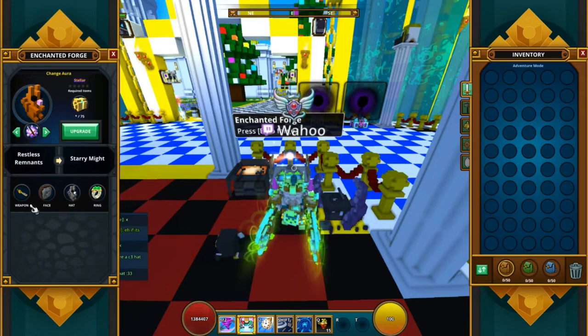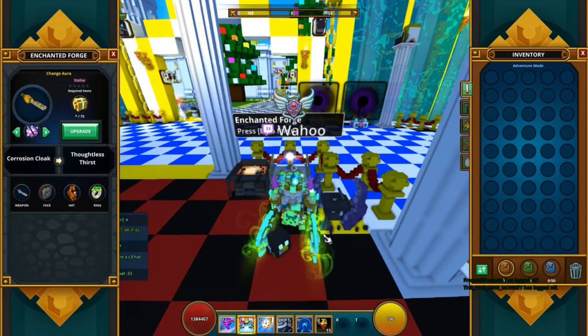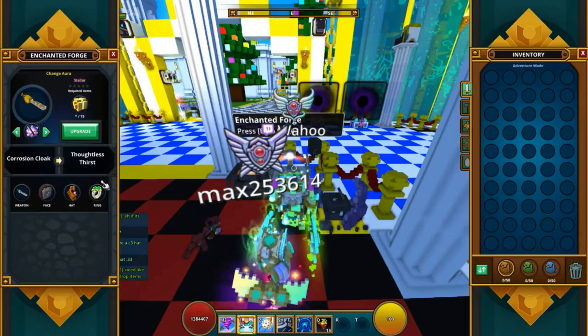For the weapon, I went with the Corsain Cloark, and that's the one that makes it drip down here. It doesn't fit 100%, as you can probably see — it has a little bit of a clunky look around them, but they're pretty cool to be honest. I really like them, both of them there. Pretty cool auras indeed.